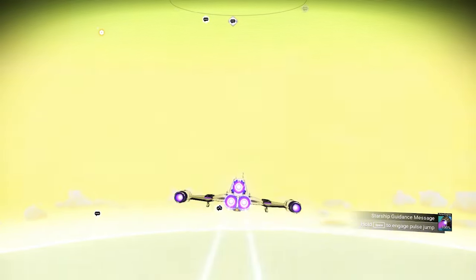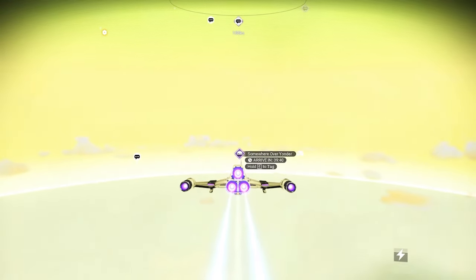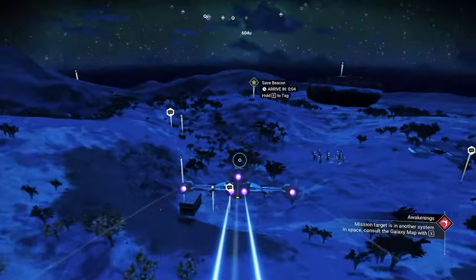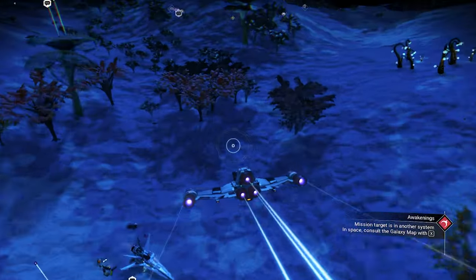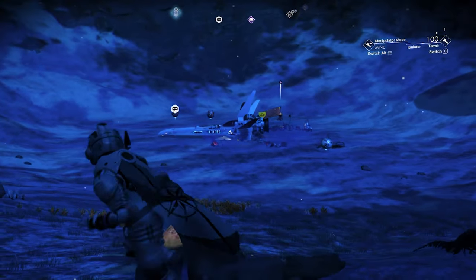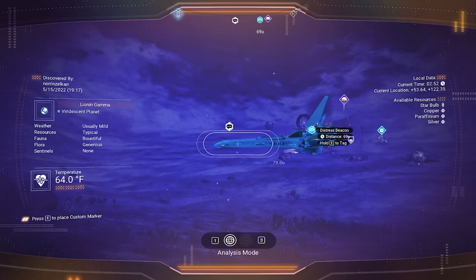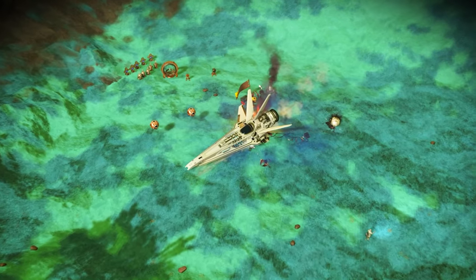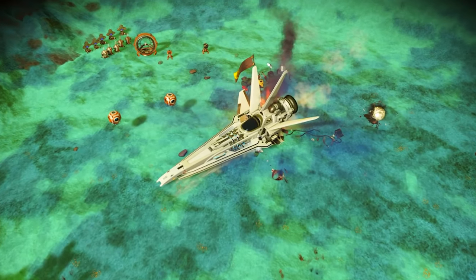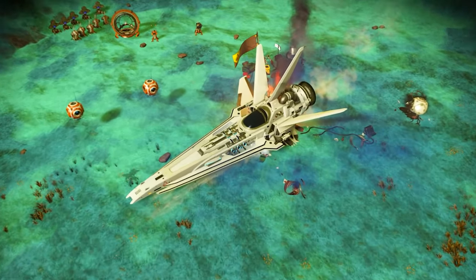To make it faster for you, just look for the base and the 2 million communication station. When you get close, you just need to land. You can see this beautiful fighter here, and there's a glitch happening right now. That's by far the best fighter ever found in No Man's Sky — it looks really absolutely mind-blowing.